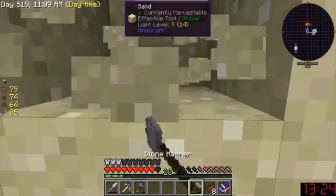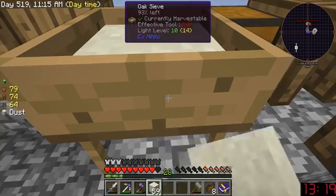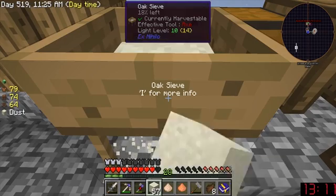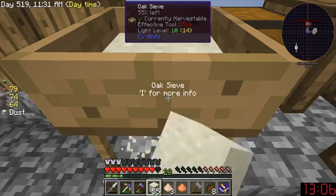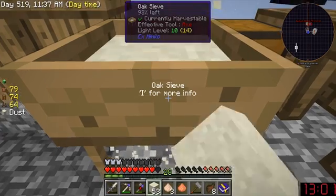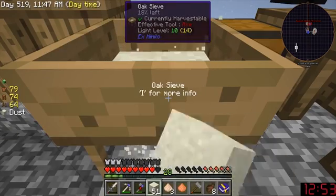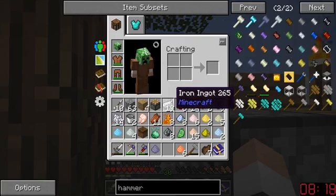Sixty dust — please tell me this is enough for everything I currently need. You know, it would be really great if this thing would just go automatically. I'm going to probably cut part of this out. Okay, I'm back — let's see how much redstone we managed to get. Six — that might be enough for something.